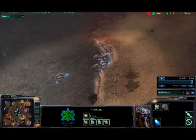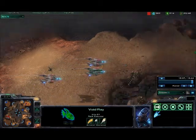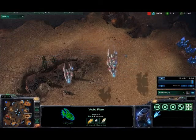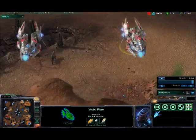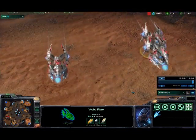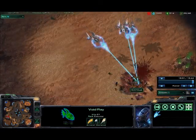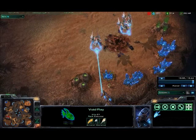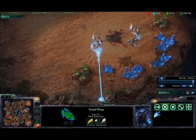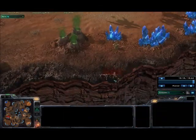It's pretty much whoever finds each other first wins the game here. Void rays are so beautiful — I mean seriously they are. Just so elegant. Look at them just coming towards me. The void rays there dealing a tremendous amount of damage. Void rays, gotta get my void rays. There I am killing more workers — look at the spine. The carnage.